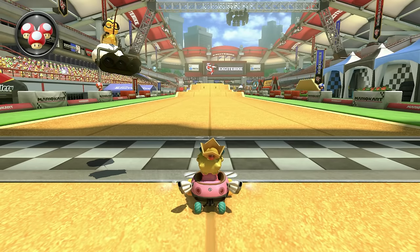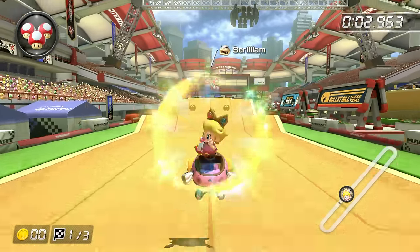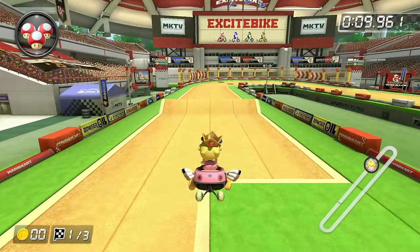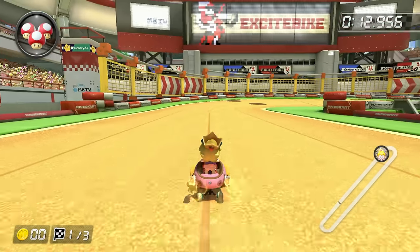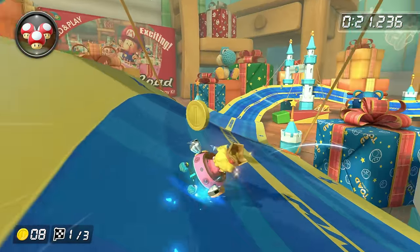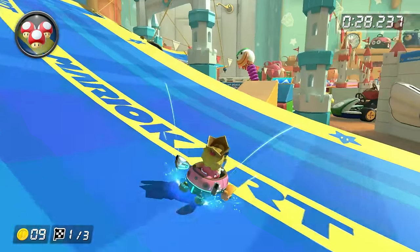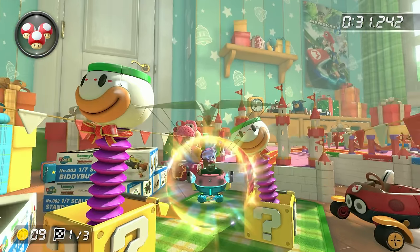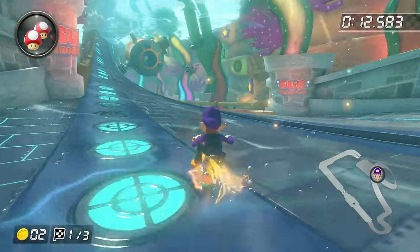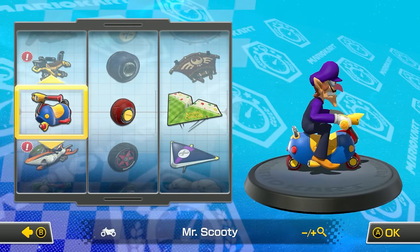Racing against the Morton combo on Excitebike Arena, at first it seems like we're falling behind, but the moment we get to the ramps, we quickly overtake the ghost — even after missing one ramp and hitting off-road. So while tricks feel like they've been buffed, it actually depends on how high your kart's mini-turbo stat is. Don't worry, I'll go into more detail about it in the next chapter — but for now, just know that tricking is something you'll want to be doing as much as possible in races.